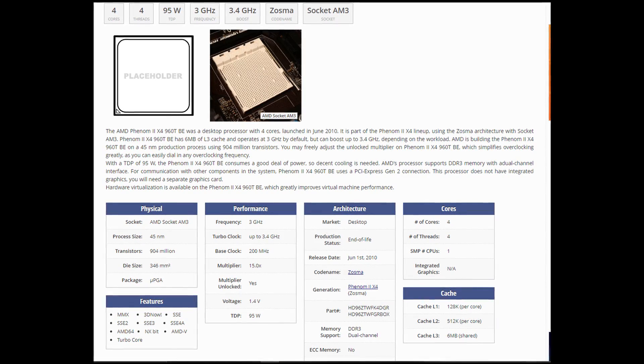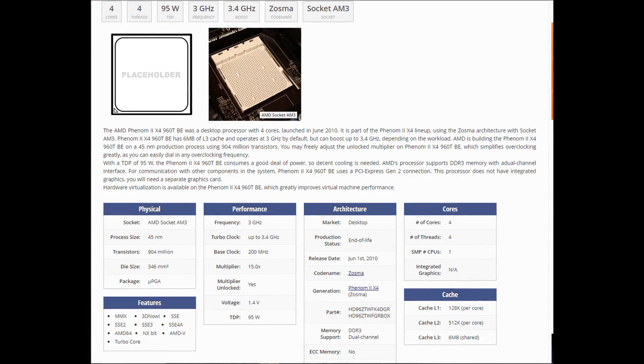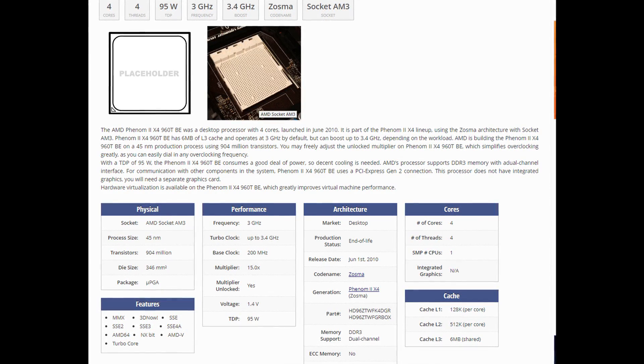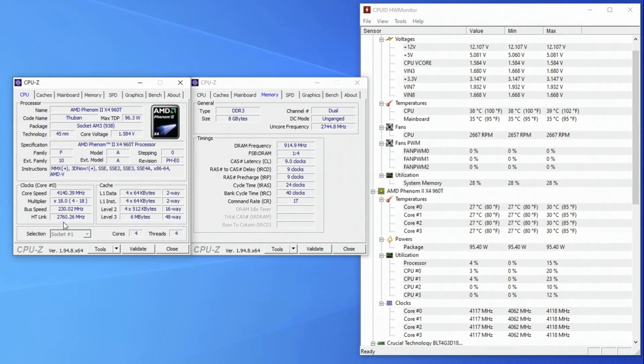This is a Black Edition CPU, so the multiplier is unlocked, which is nice for overclocking. And although these are given the name Zosma, technically it's a Thuban 6-core CPU with 2 cores disabled, so there's a chance we may be able to unlock it as well.